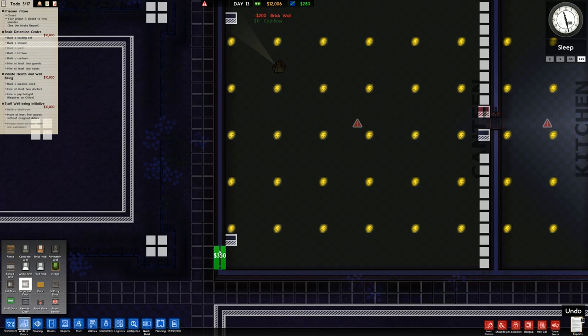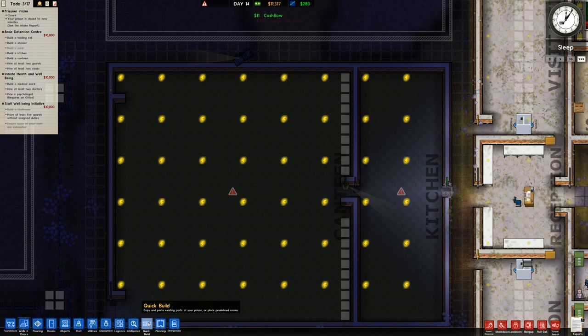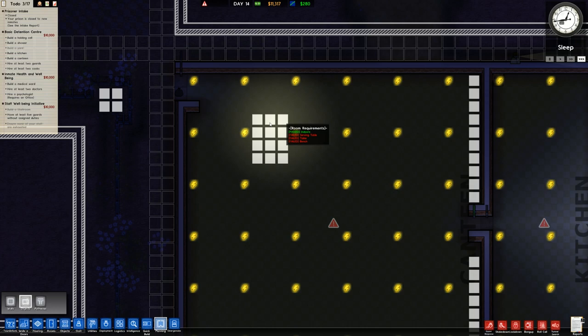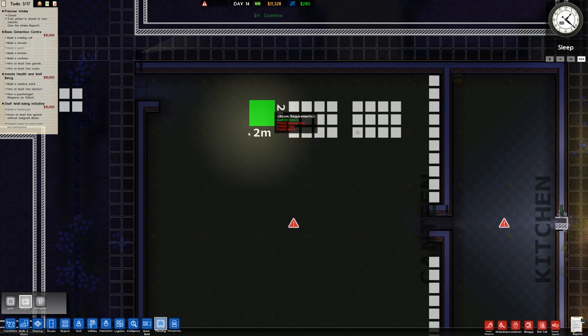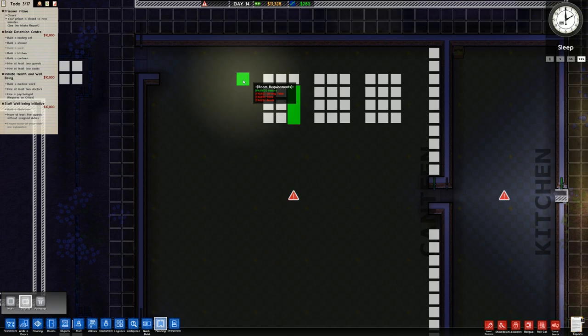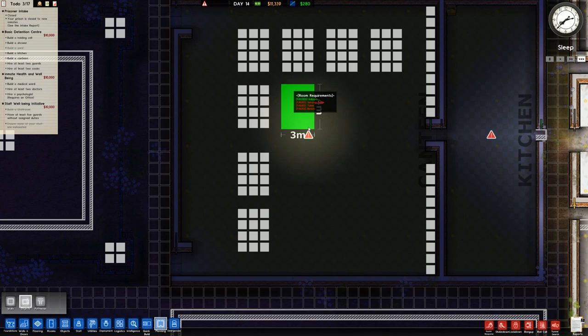We'll place the walls in there, there, there, and there. We can also place a large jail door on the bottom and top. For the canteen area, going over to planning to work out the sizing - it's roughly a three by four overall. We can also do it four by three. I'm hoping to have a gap of about two all the way around to funnel movement across. With a three by four arrangement leaving a gap, that should allow us to fit in a fair amount of tables with a nice walkway in the centre.